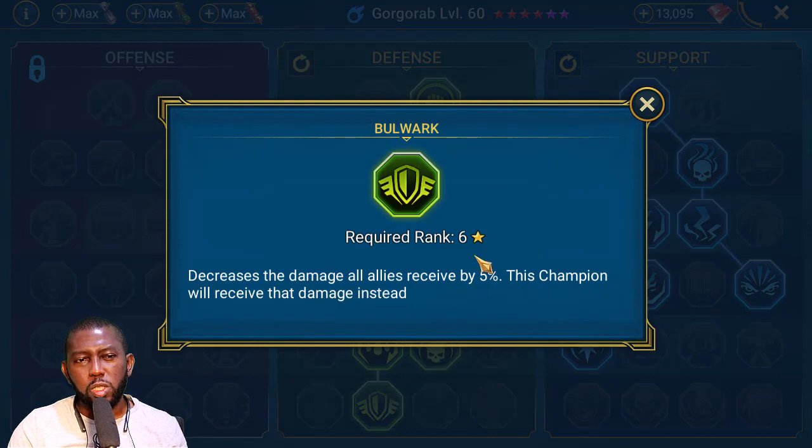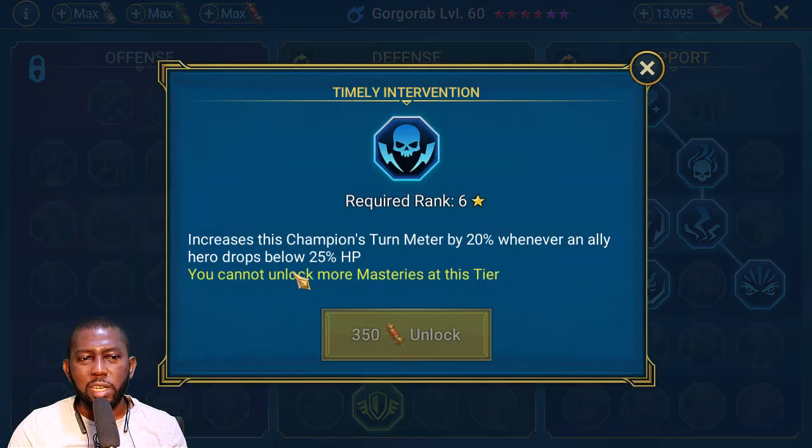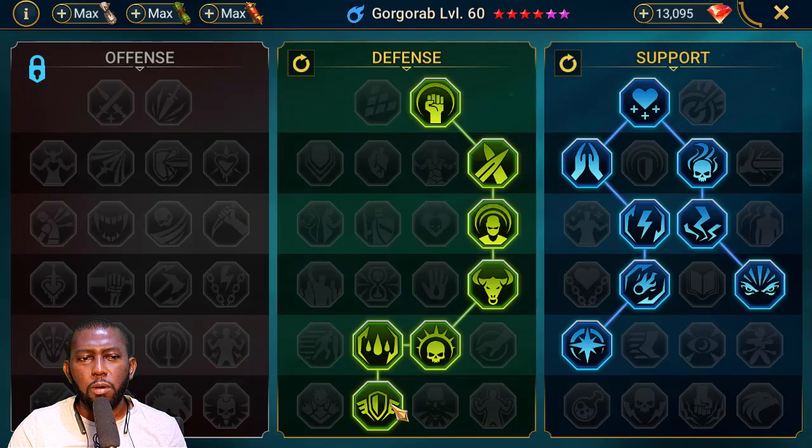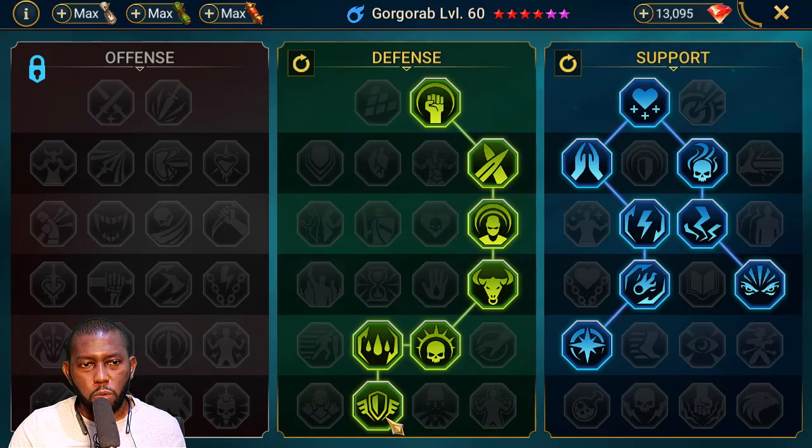I chose Bulwark mastery, though looking back it may not be the best. For PvP content, the best mastery choice is one that increases this champion's turn meter by 20% when an allied hero drops below 25% HP — that's ideal for most healer and reviver champions. I think in the early game I chose these masteries for faction wars, since Gorgorab was my only reviver in that faction and the boss hits so hard.